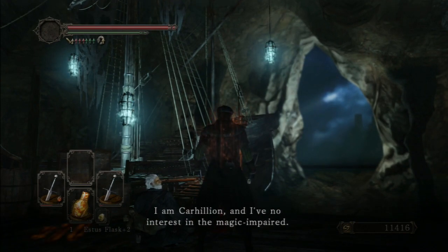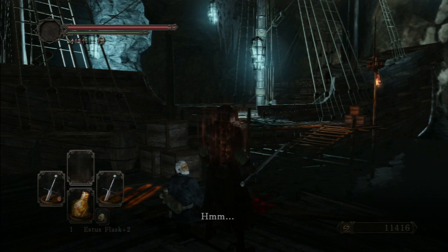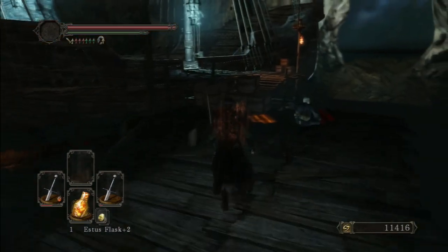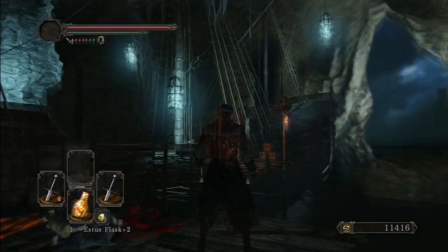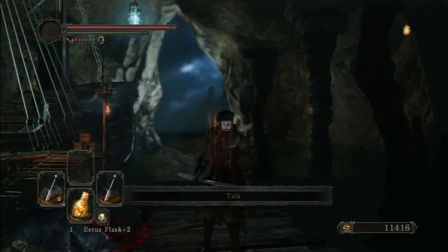I see light, but it remains dim. I am Carillion, and I've no interest in the magic impaired. Is this the person she was talking about earlier — the master she came here with? So I have to be a magic user for him to talk to me. He's probably the person who teaches you magic. Alright, I'm going to have to cut it here — it's getting a bit long this episode. This is No Man's Wharf, a pirate shanty town area, and I really need a bonfire. It looks like we're about to go on a ghost ship, so look forward to that next episode. Thank you very much for watching — I shall see you guys next time tomorrow. Have a very good day.